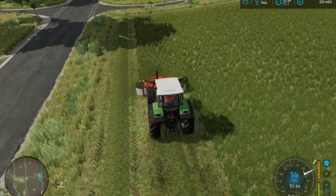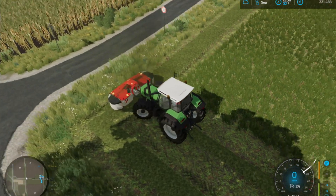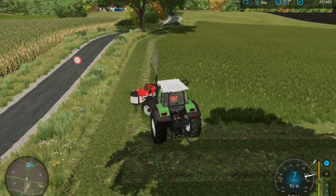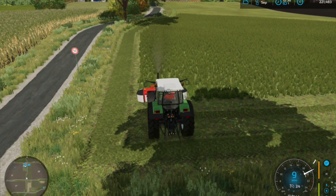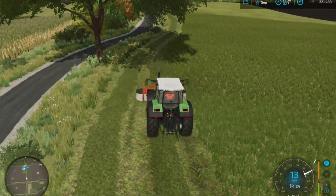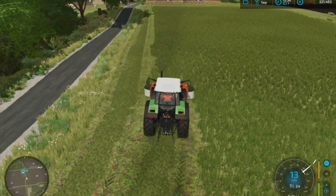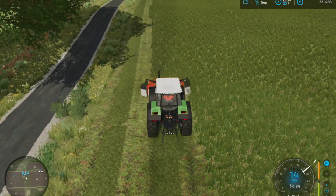I'll do a few more harvest contracts, and I've got my own field of wheat as well. I want to get some chickens that I can use the wheat for. There's a little bit of space up on top of the hill next to the gardens where I can put some chickens, so I need to find a small chicken coop that will fit in that gap. Today's plan: get the grass cut, get some new equipment, then probably skip ahead to October if no more contracts pop up.